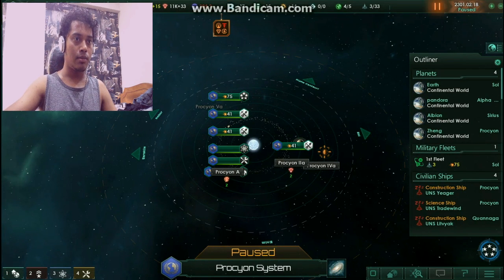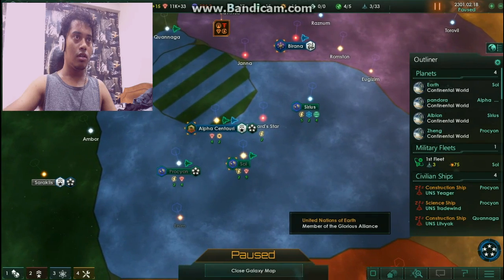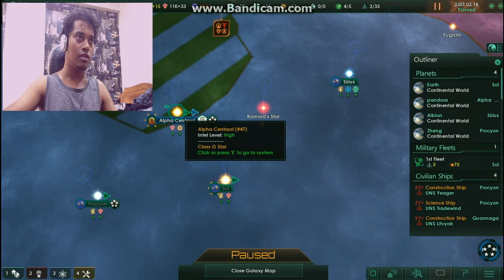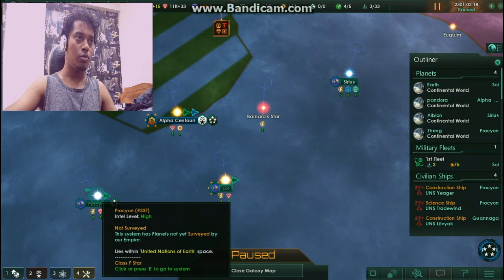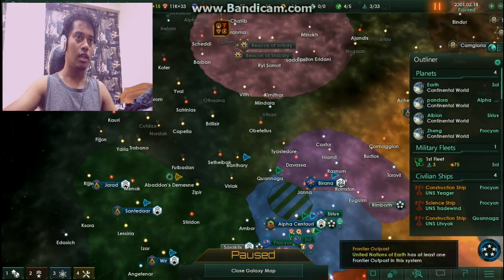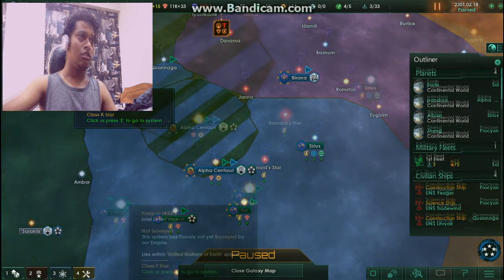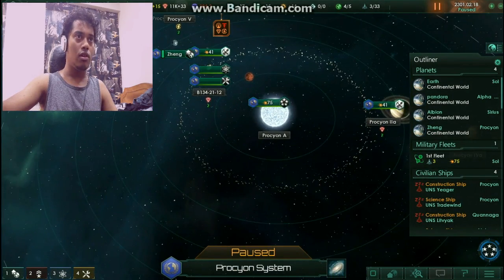Okay, let's see the galaxy map. So as you can see, I have conquered five stars. This one is my home planet. So this is Alpha Centauri, the first system I conquered, then I went to Bonasta, then Sirius, then Procyon. I want to conquer Kwanaga actually, but there are no colonizable planets there. I really have to colonize more planets.